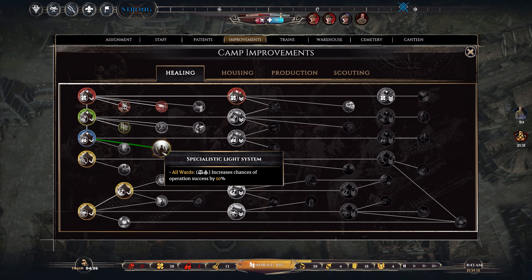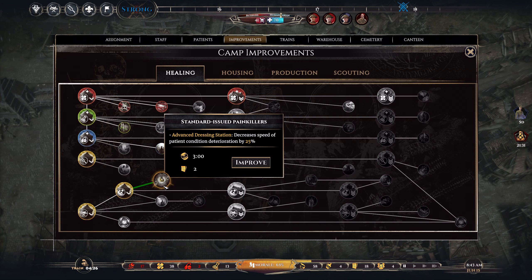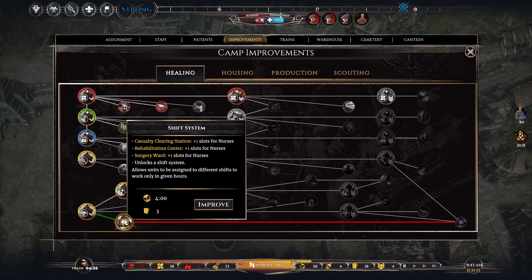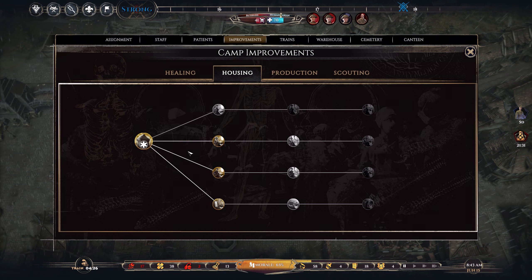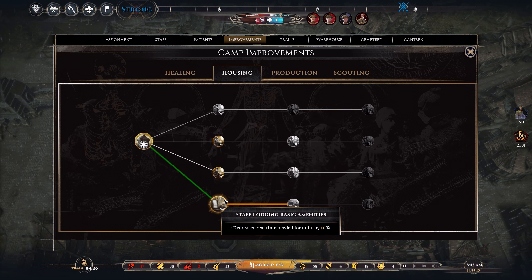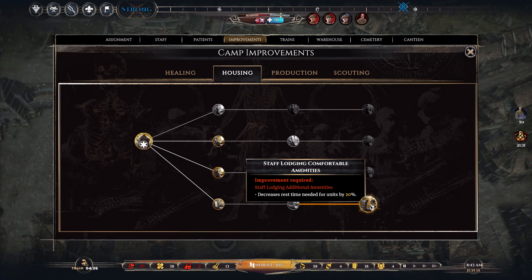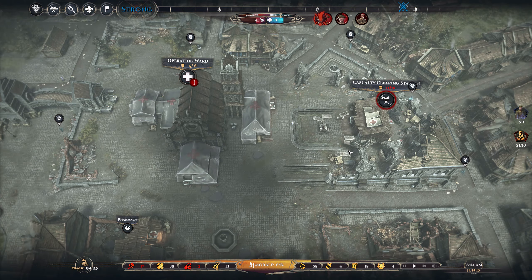No pressure gas tank, specialist light system, plus one slot, unlocks a shift system — allows units to be assigned to different shifts to work only in given hours. I'm not too fond of that for now anyway. There's nurses, engineers, and basic staff lodgings, but nothing for increasing lodgings for surgeons. So I'm confused.